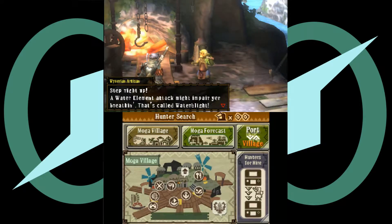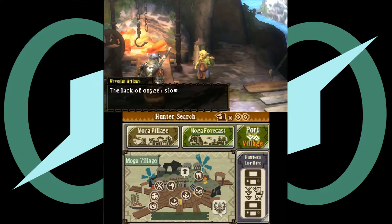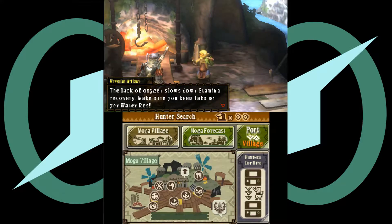Welcome back to Monster Hunter 3 Ultimate, episode 12. There's a watermelon main attack. That's called water blight — I got oxygen so it's done. Stamina recovery, keep tabs on your water resistance.